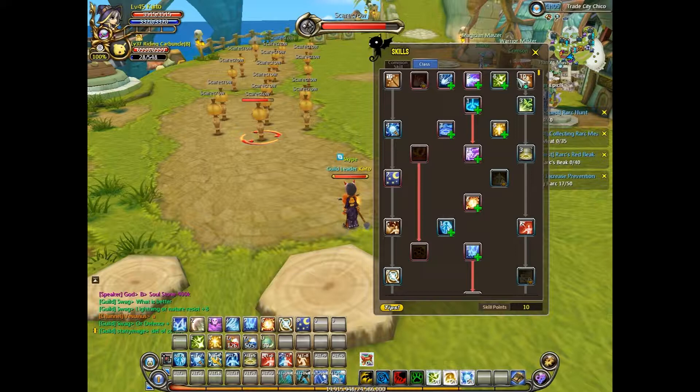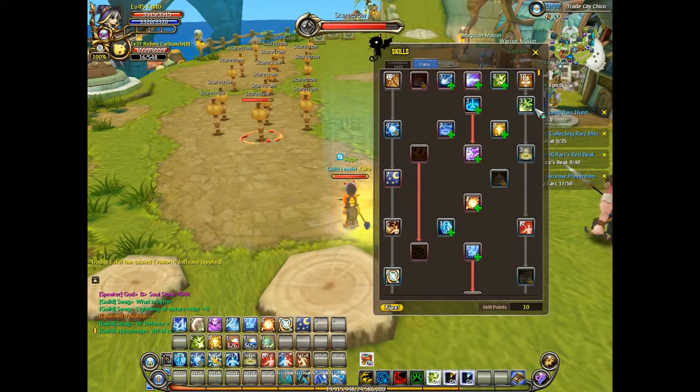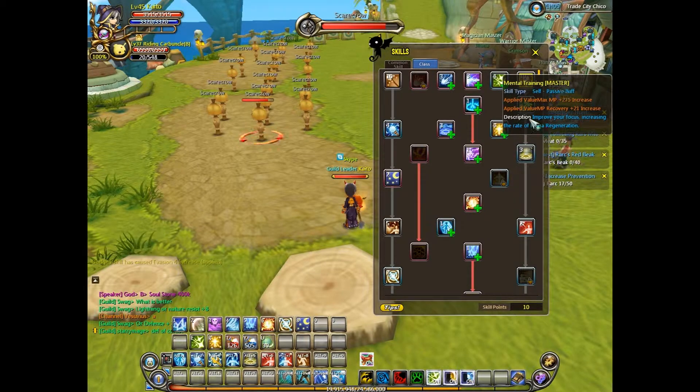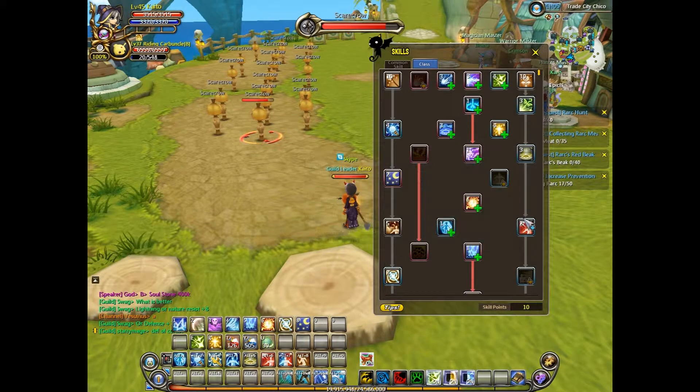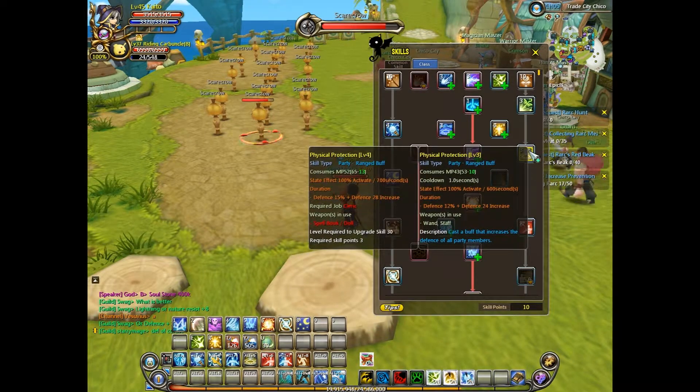Another thing with PvE: don't get this skill because it does not stack with this other skill, so it's a waste of skill points. But I think Mental Training is good. I think Physical Protection and Health Booster are both good, mainly because they give HP and defense. Especially when you're soloing, this really helps out because mages already have low defense and HP, so this just gives you a little boost.